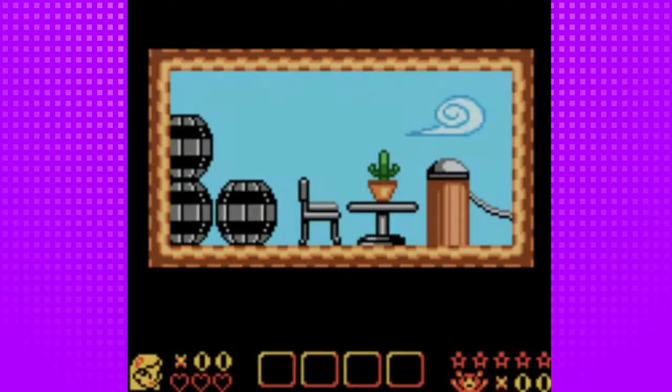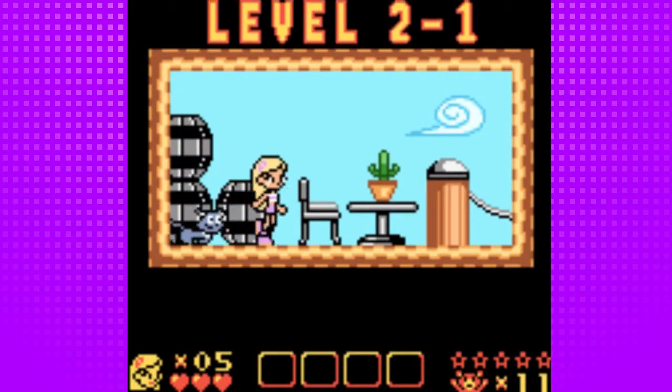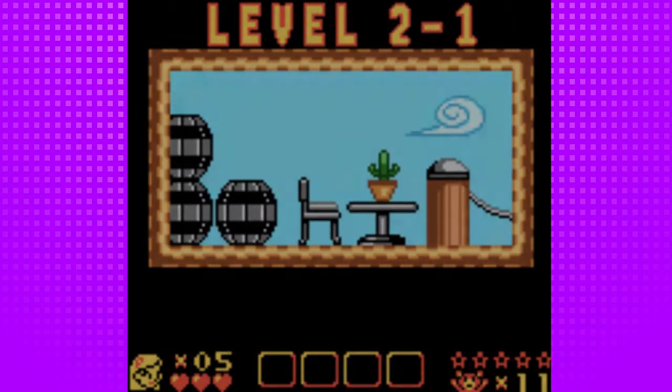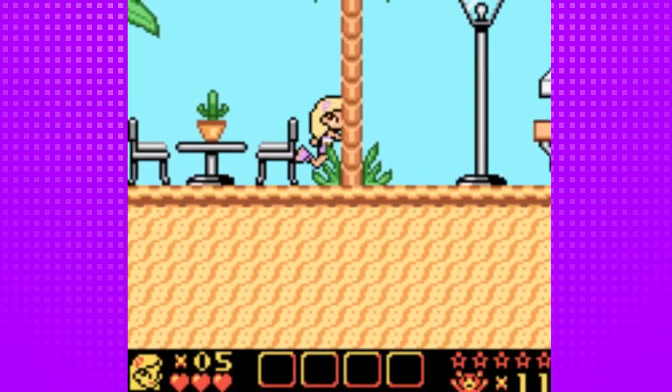Hey everyone, this is HypoAlo, and welcome back to more Let's Play Sabrina the Animated Series Zat. In the last episode we finished the school level, and in this episode we'll be starting level 2, the dock.